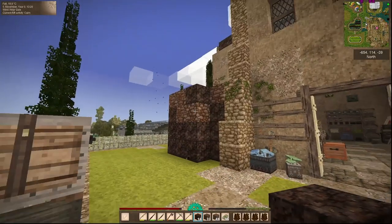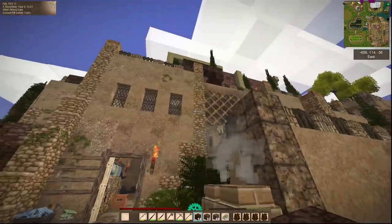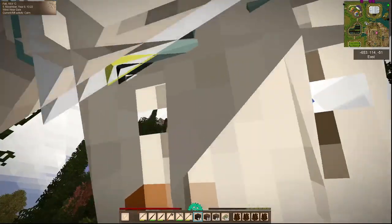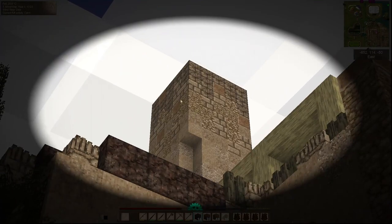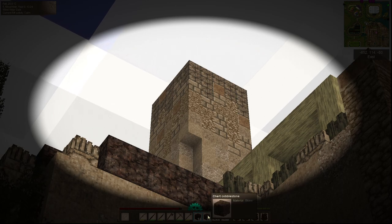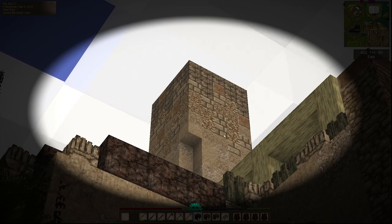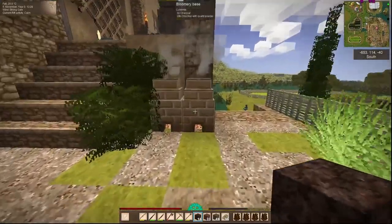And it'll turn into the lighter chert part up into the claystone. Speaking of that pattern — I am going to change these blocks right here. These aged ones that I have down here — these aged polished rock, but this one is the claystone. I want these closer to the chert that we have down there, building back up in the same gradient that we had. So that'll change that out a little bit.